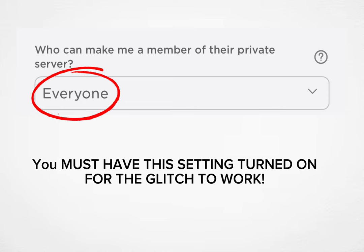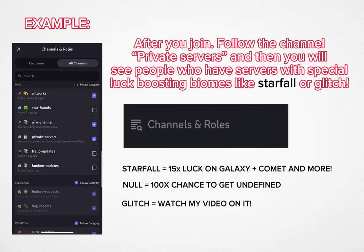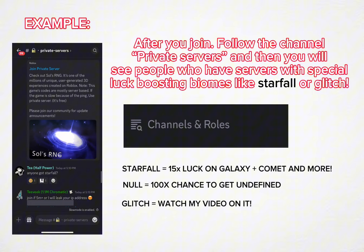You must have this setting turned on for the glitch to work. You must join this Discord server too. After you join, follow the channel Private Servers, and then you will see people who have servers with special luck boosting biomes like Starfall or Glitch.